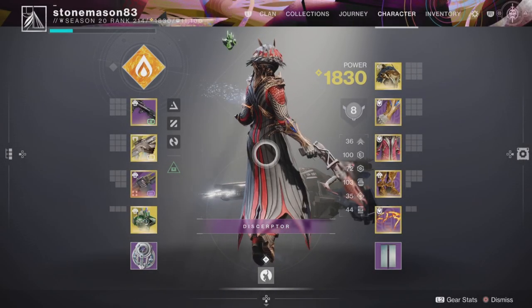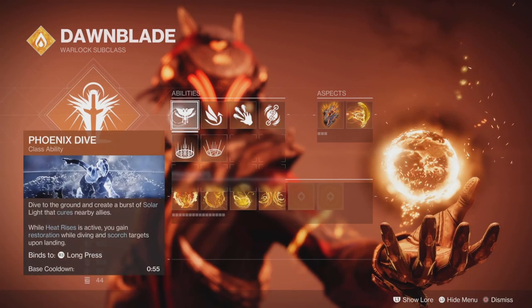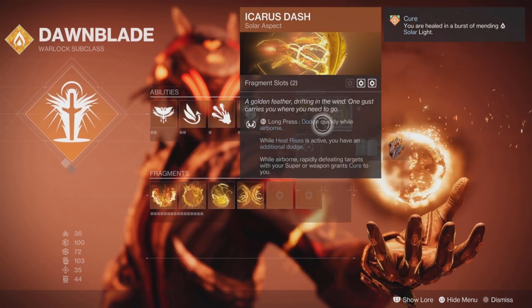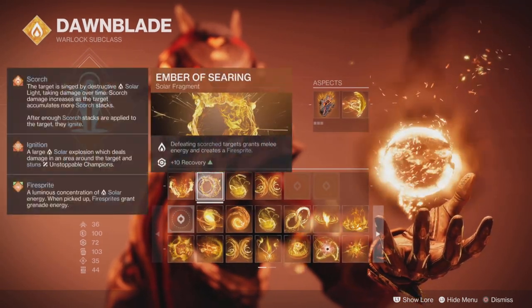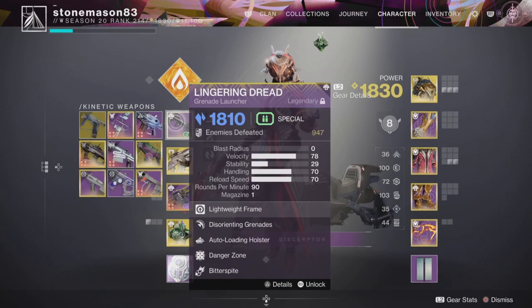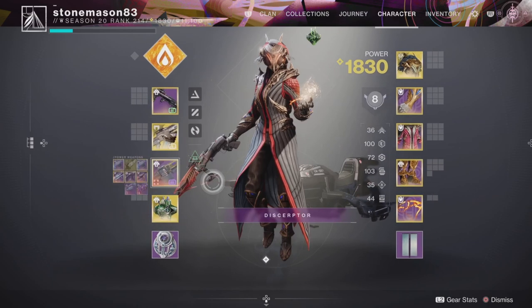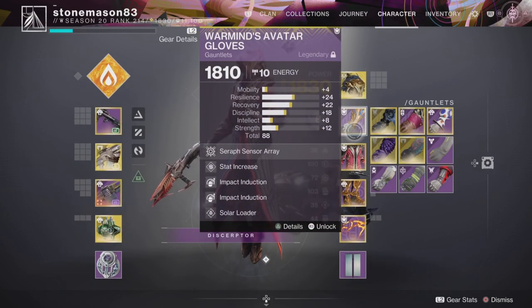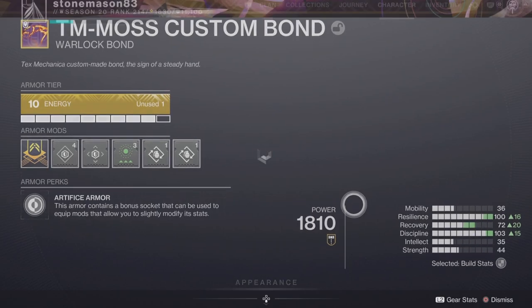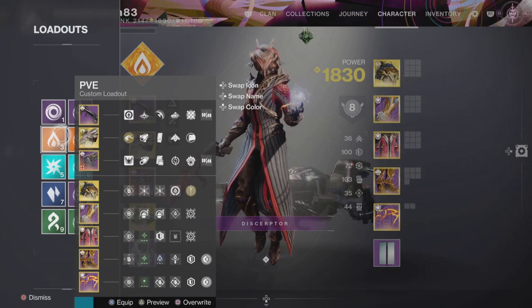Welcome back to my legendary build series. This is a 16-part series where I do all 16 different legendary campaign missions solo flawless, using 16 different unique builds with 16 different exotic armors, 16 different exotic weapons, and 32 different legendary weapons — nothing is used more than once.